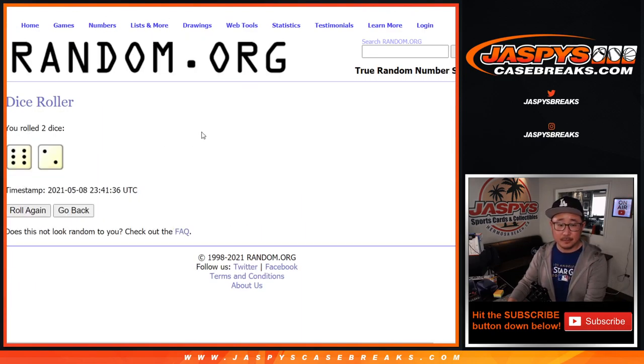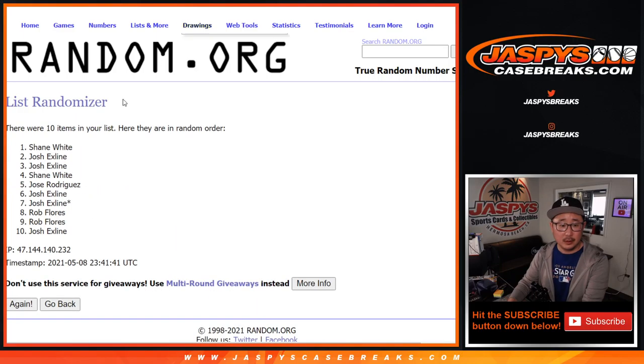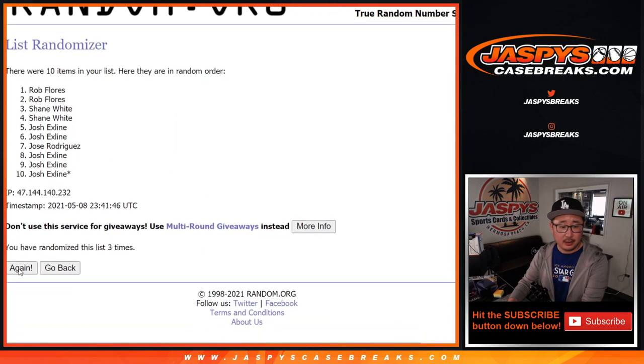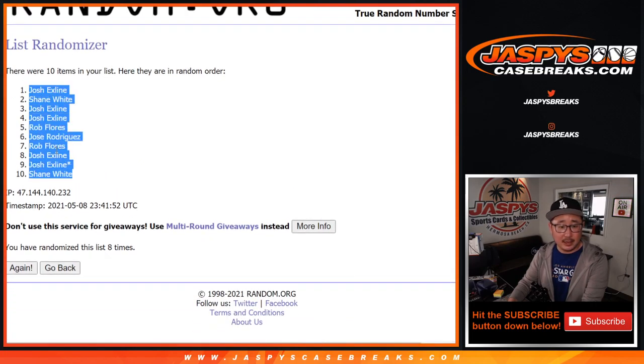Let's randomize it. Six and a two, eight times for names and numbers — one, two, three, four, five, six, seven, and eight. Got the X-line down to Shane.